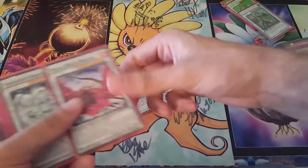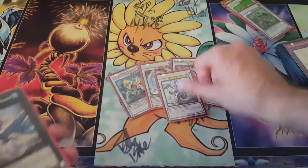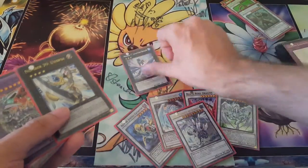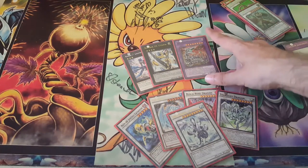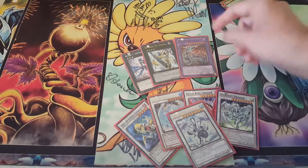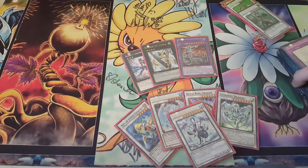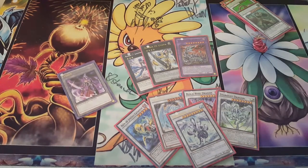We have a Catastor, we have Brionac, we have Black Rose Dragon, we have Stardust, we got Trishula. And then we also have a Leviathan Dragon, Utopia, and the Chimeratech Fortress Dragon, because that's also another way we can make a big monster. Drop Cyber Dragon, Normal Summon Nishpachi, or Normal Summon Nishi to get the extra normal, and bam, you can go right in. And then we have one token.